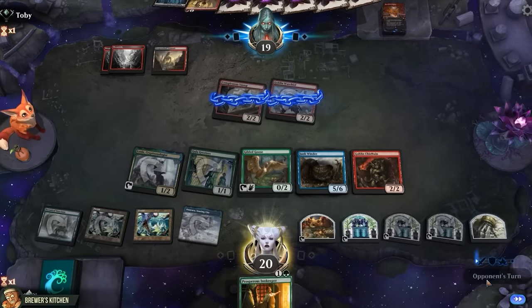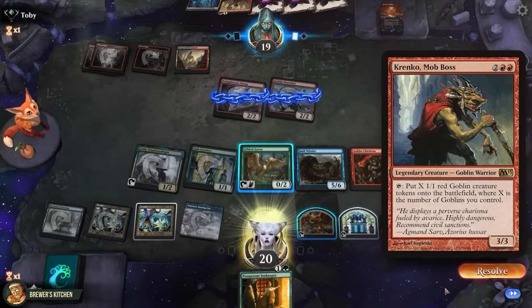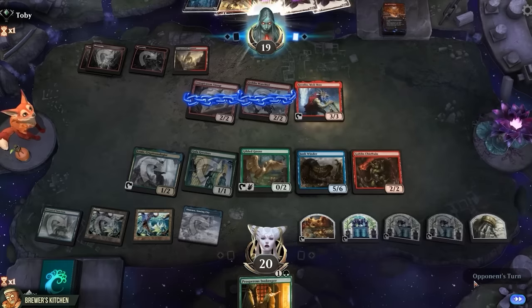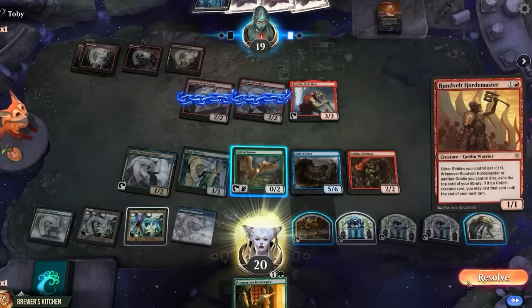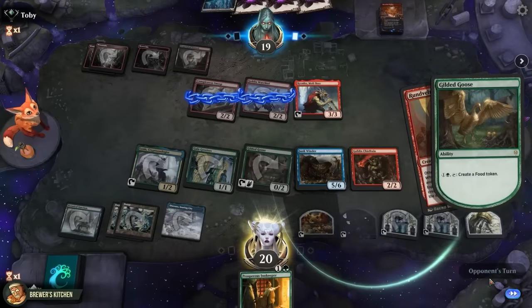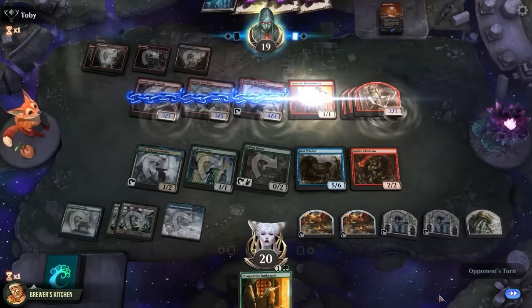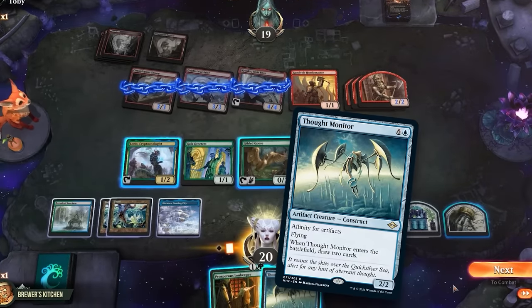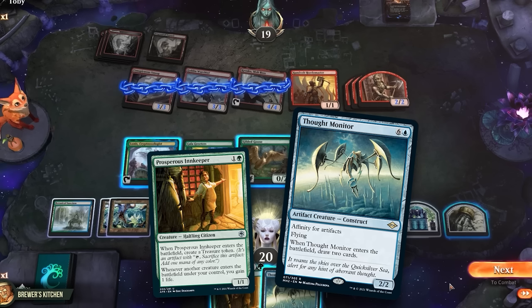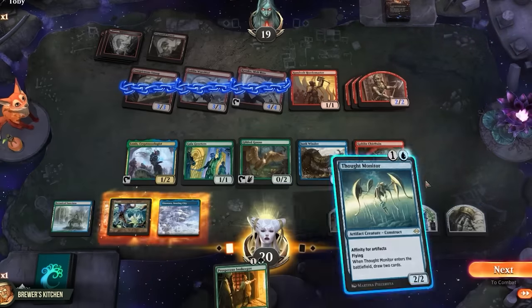Let's hope they don't go off on us. At least there's a land on top of their library. They place a mountain and a Kranko Mob Boss — taps to create goblin tokens equal to the number of goblins they control. It has haste from the Warchief. Then a Runeveld Hortemaster to pump their team. Let's force them to activate Kranko before this hits the board — use Gilded Goose to create a food token. Junkwinder triggers, hit the mob boss. They activate it in response, Hortemaster hits the board, and we draw a Thought Monitor. It has affinity to artifacts and could be reduced to only one mana if we cast Prosperous Innkeeper first, but we might need it in hand if we draw a specific card.